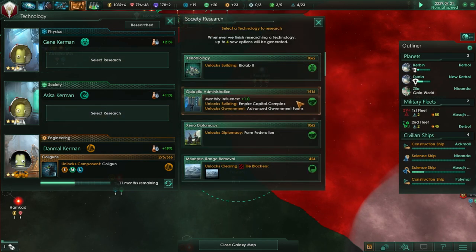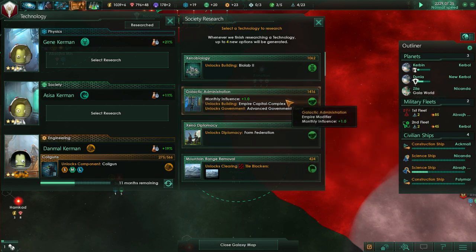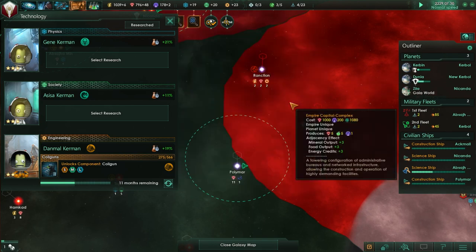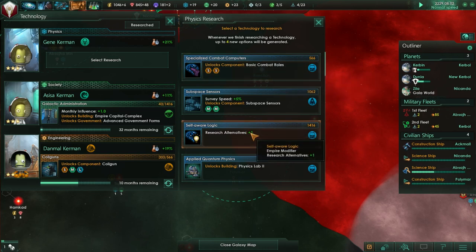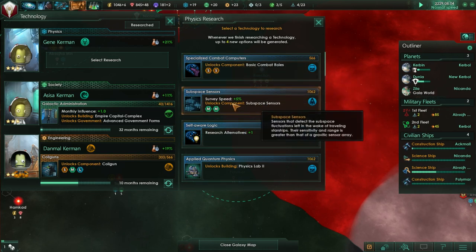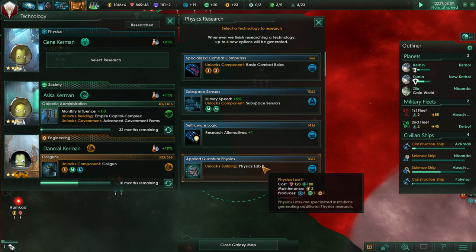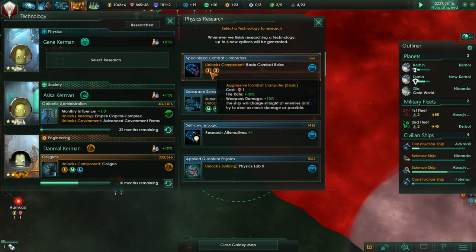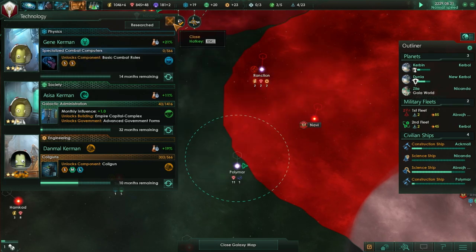Society technologies - monthly influence, I'll take anything with more monthly influence. Though I guess we could learn how to clear mountain ranges eventually. More research alternatives would be good. Subspace sensor, survey speed, quick landing - that would be nice. Physics lab 2 - wow, that's good. Basic combat rolls, fire rate - that's pretty good for our ships and it's a quick one, so that's the priority.